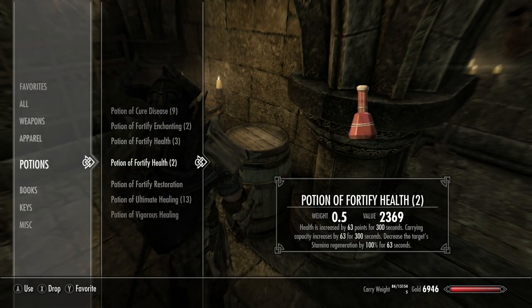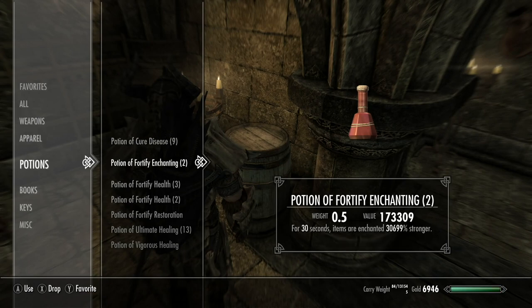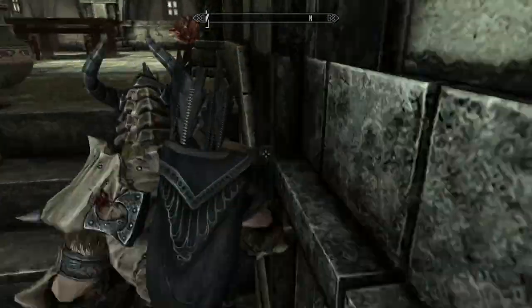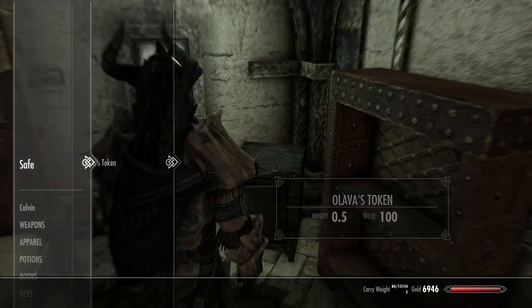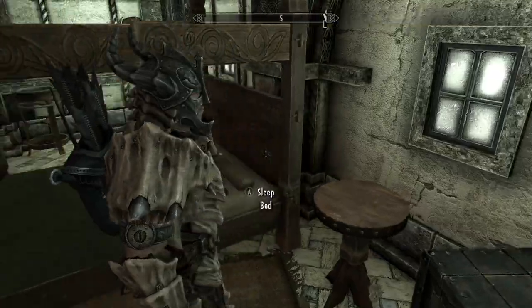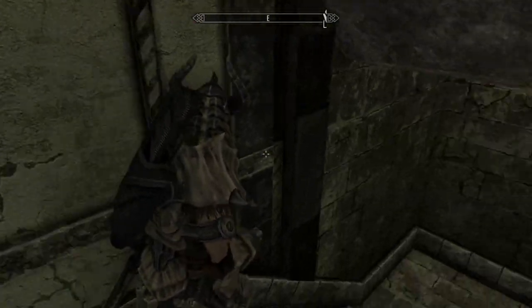This fortify restoration potion is like three billion percent stronger for 60 seconds, and the enchantment is like 30,699 percent stronger. I'm going to take these potions and store them somewhere else — I like to keep things compartmentalized and organized. I'm going to put the seed potion for fortify restoration as well as one fortify enchant potion in the safe, out of the way and not grouped in with a bunch of other stuff.